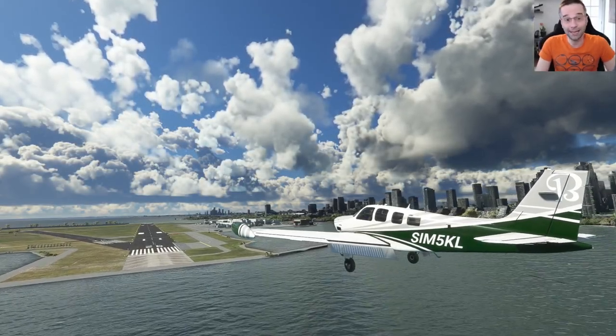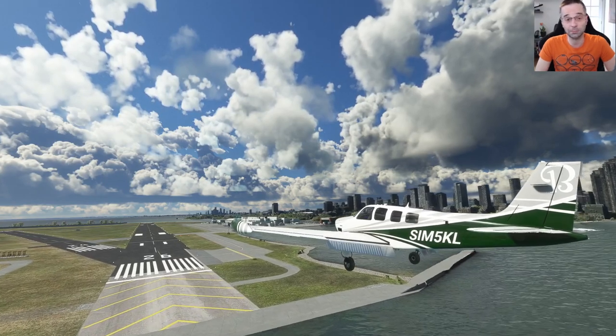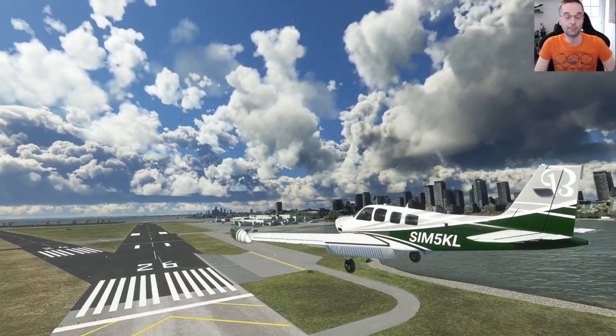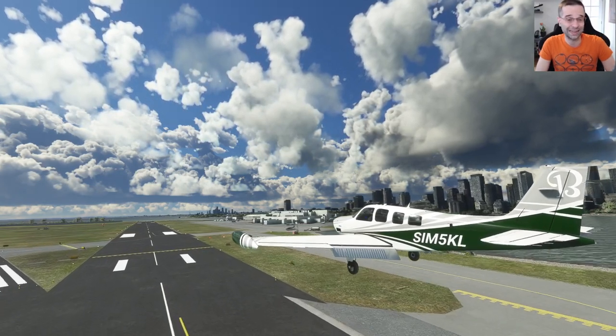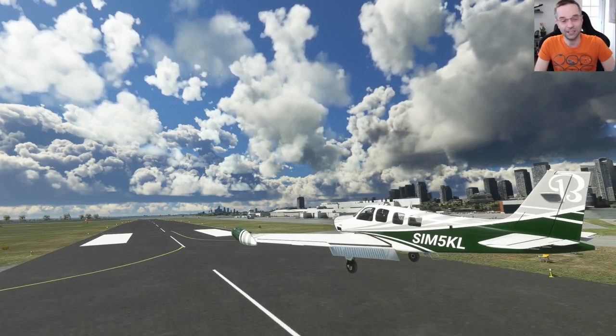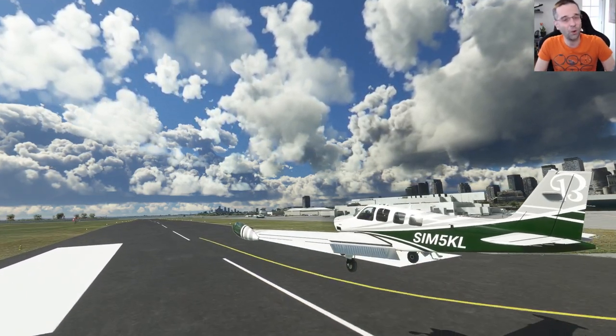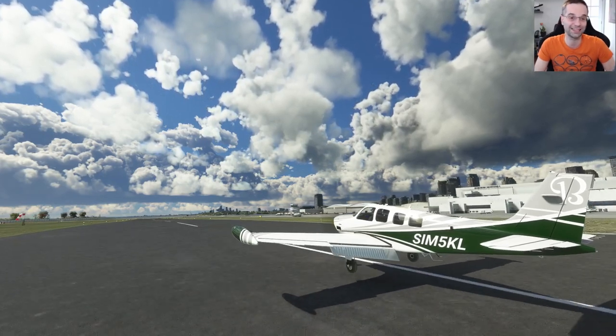Hey everyone, it's Mark and I'm back today with another Microsoft Flight Sim Airplane Guide. This time I'm going to be looking at the Black Square Bonanza. I'm going to cover a bunch of stuff including the differences between the fuel injected and turbo normalized versions, how to get it going when it just won't start, how to lean for power versus economy, and a whole lot more. Make sure you stick around to get the most from this fantastic airplane.